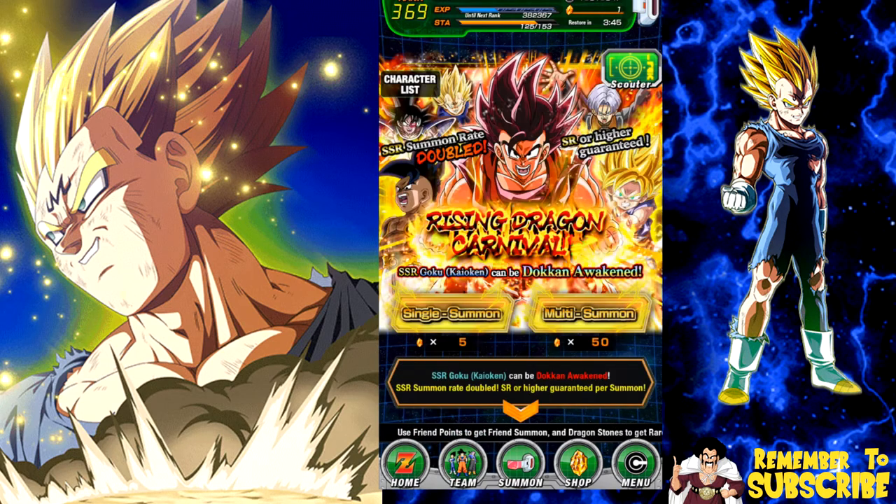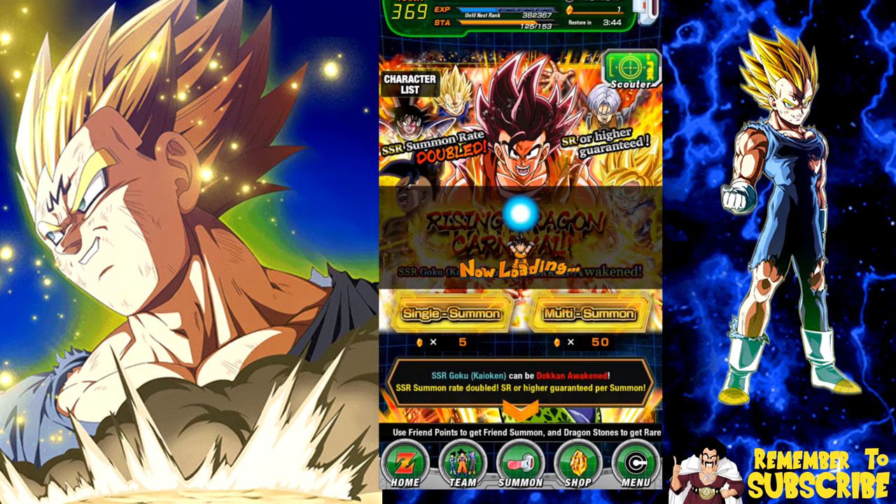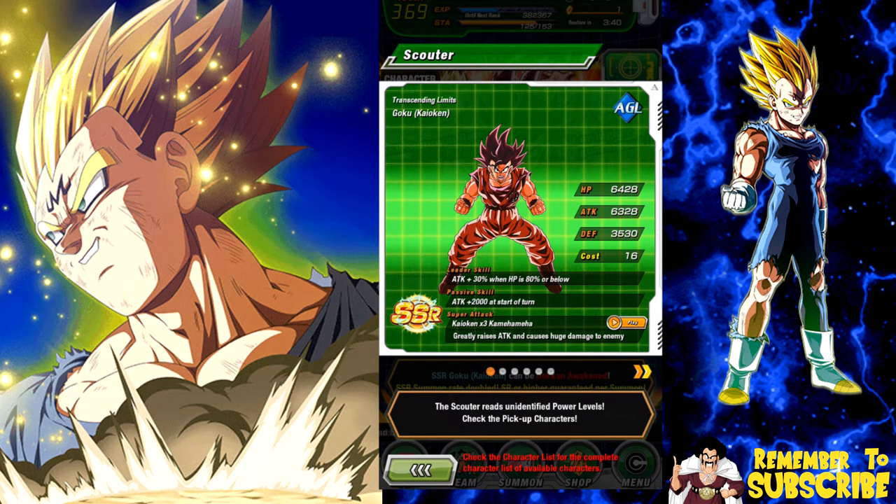Let's take a look at the banner cards. We have the Kaioken Goku - unfortunately they did not bring back any of the events to Dokkan awaken him. The hero extermination plan where you need to get them to Dokkan awaken them - that kind of stinks, but it'll probably be available again this coming weekend. The Kaioken Goku finally gets his Dokkan awakening. Personally I'm still not a fan of the 'greatly raises attack' passive, but it does come in handy if you're going up against a longer battle.